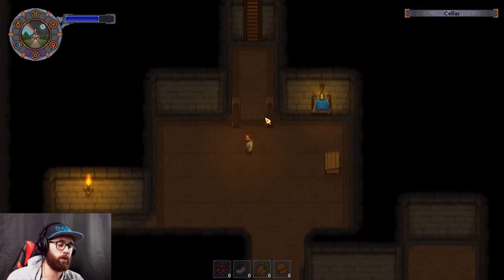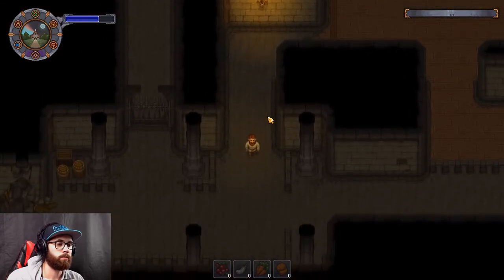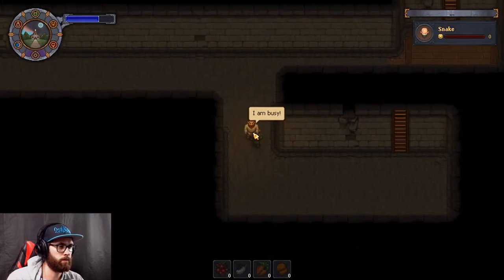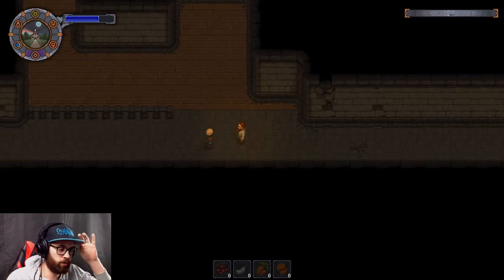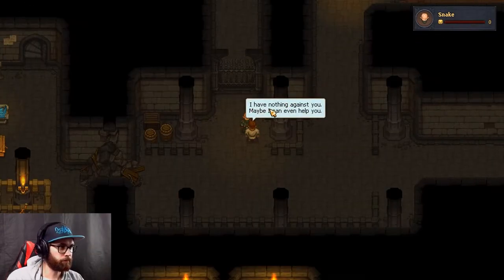I went ahead and collected some firewood. Now we're going down here to see if Snake's here. He's not here - what the hell - here he is, here he comes. Can I talk to you? He says he's busy. Let's follow him like a real creep. Does he have a mask over his face? That's cool. Hello - I may have nothing against you, maybe I can even help you.